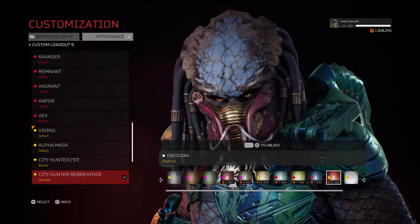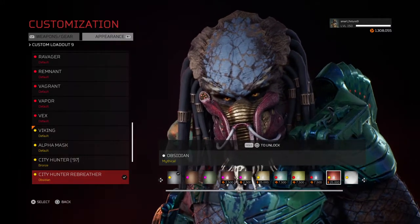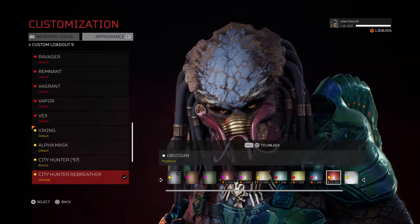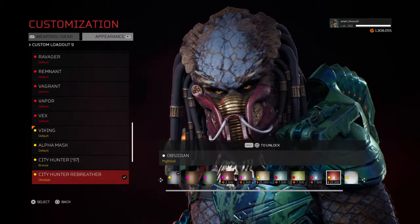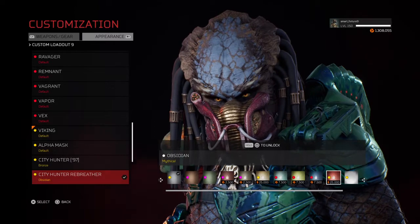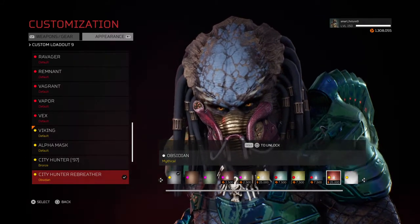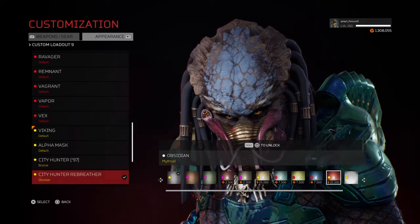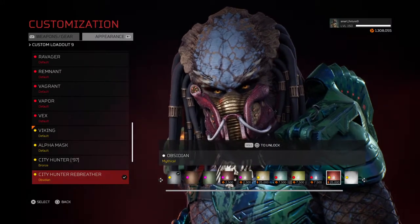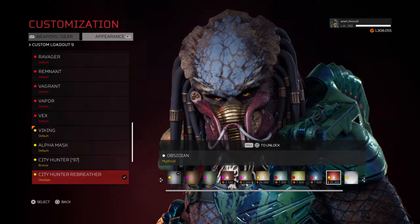Hey guys, welcome back. Thanks for tuning in for this quick video. I'm covering the Predator DLC bundle that was released on April 26th. With this came the City Hunter rebreather. The other mask is called the Saber, which is what Dutch 2025 wears on his shoulder. Mr. Black was also part of it, but he came out with patch 2.20 so there was no need to purchase that one. You also get six war paints, which I'll go over shortly.